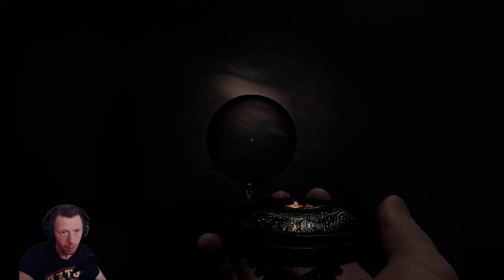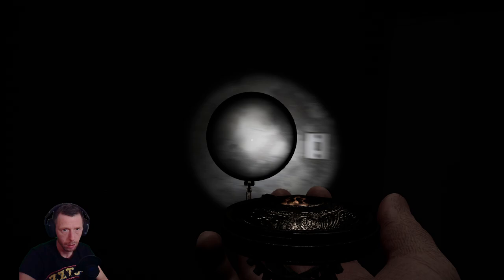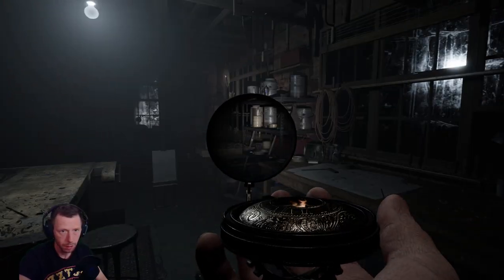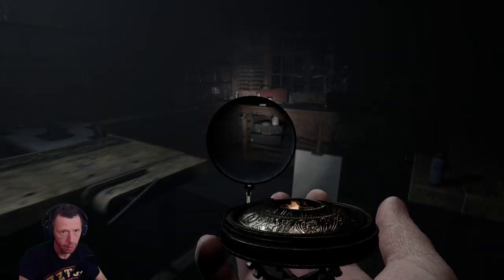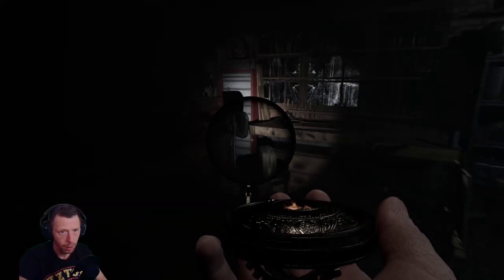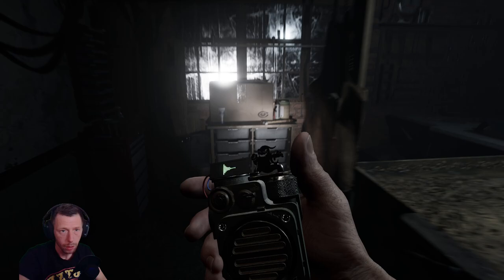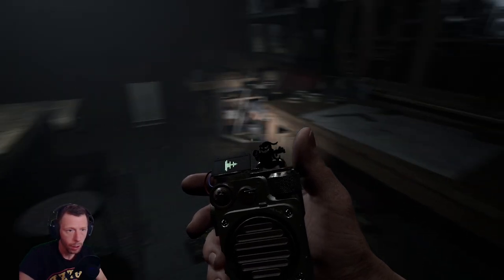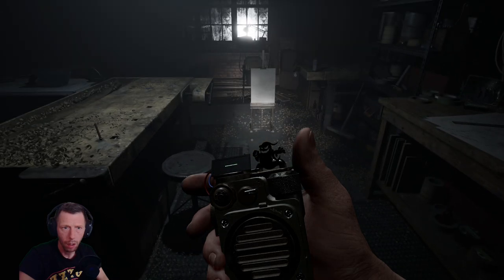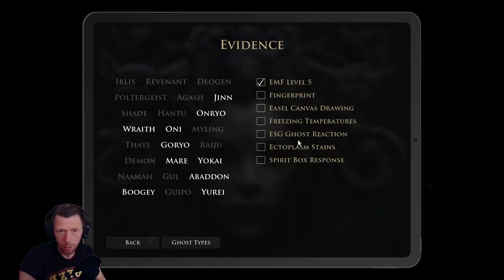Let's see if we can find any ectoplasm in here. Let's turn on the light because that will help with our sanity. I don't see any ectoplasm, and it hasn't written on our easel. Are you here? Are you friendly? What is your name? Are you here? Are you friendly? I don't know what it said but I'm getting out of here and getting more equipment. We got more evidence — Spirit Box response!